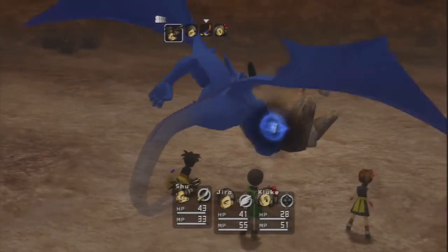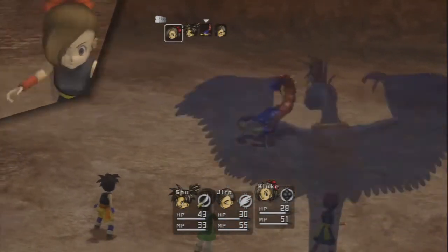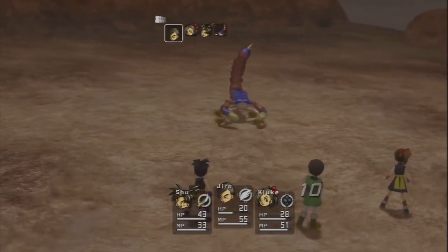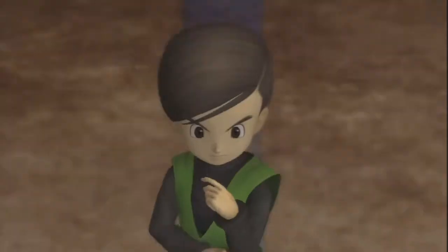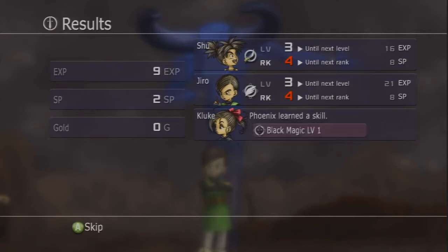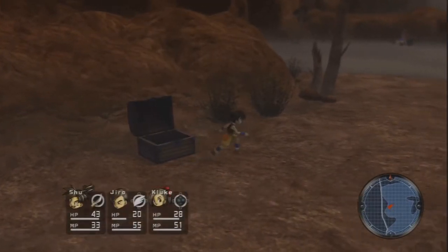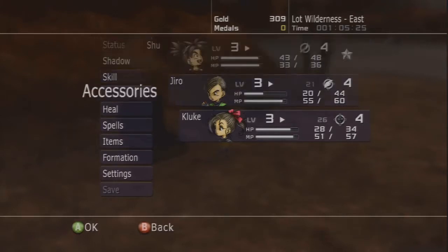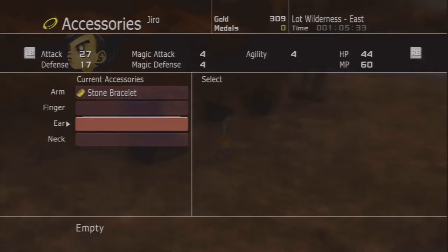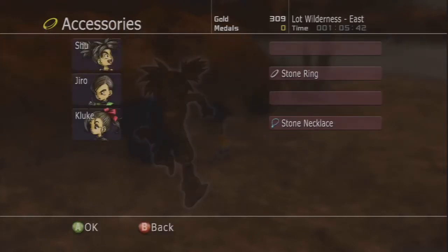I don't know if status effects are a thing yet. It's not enough turns to kill it - it's going to attack. Wow, it's a lot stronger than everything I've fought. Not everything I've got. Boom. That was amazing. Rank up. New skill - Black Magic Level 1. And we got another stone ring. Who should I accessorize? She's got a stone ring. He hasn't really used magic yet. Unless Shu's sword art counts as a magic attack - I'm not really clear on that.